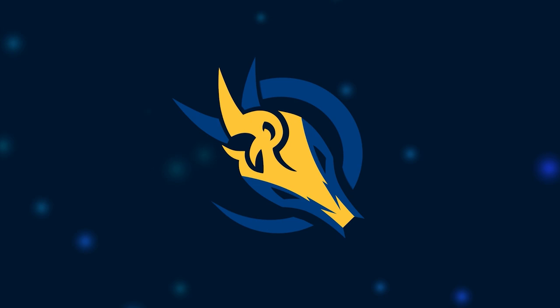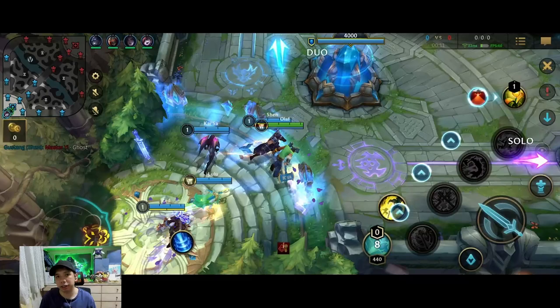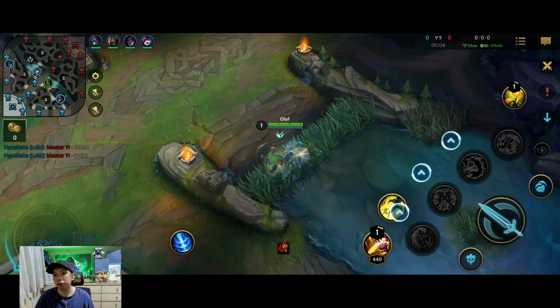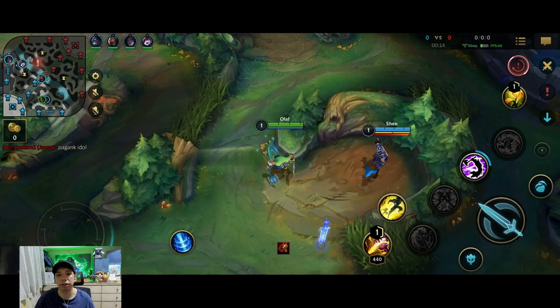That is all for the build — now going into the game, where I'll teach you the tips and tricks, do's and don'ts, and advantages and disadvantages of Jungle Olaf. The current matchup is Olaf versus Jax, which is favorable for Olaf in the early stages. But late game favors Jax because he has more scaling and is one of the best late game champions in Wild Rift. So we need to play aggressive and contest the scuttlers or even invade.